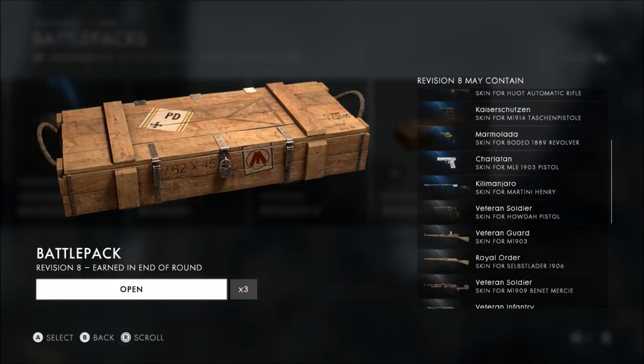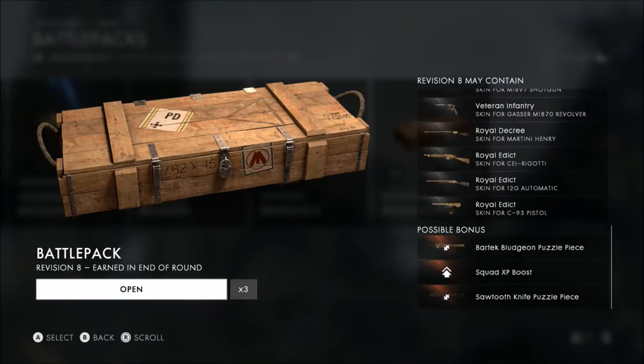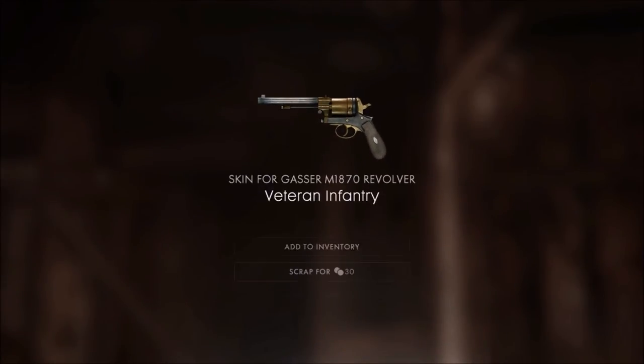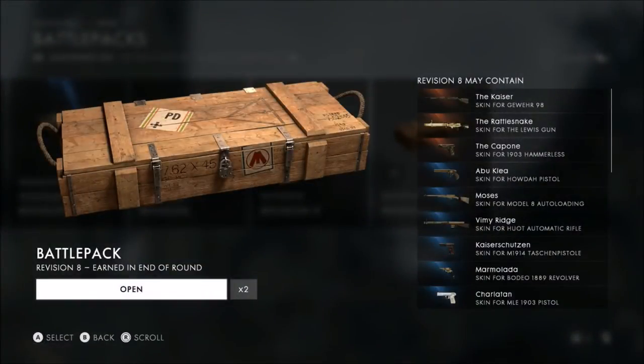I didn't even go through and look at these. There's an okay one. Look, now you can get the puzzle piece and the sawtooth. What's the difference between the Bartek bludgeon and the other one? I have the sawtooth. They're two different weapons — they both have separate killing styles. When you do a finisher, they both do a different type of finisher. Same gun again — it's like the third time you've gotten that gun.